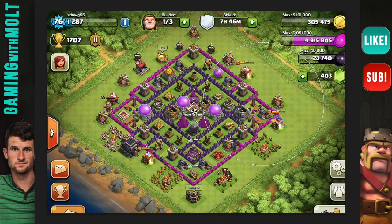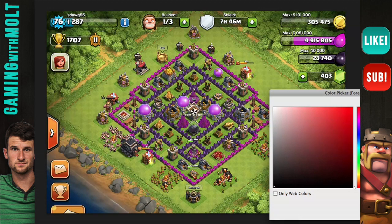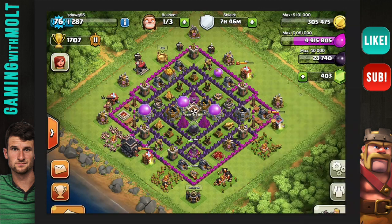Hey, what's up guys, welcome back once again, it is me Molt. So happy to be here with you guys as always. We got another episode of base reviews with Molt. We got SDog55, level 76, town hall 9, so this is going to be a town hall 9 video. Let me just pick a color to draw with — let's go with blue.